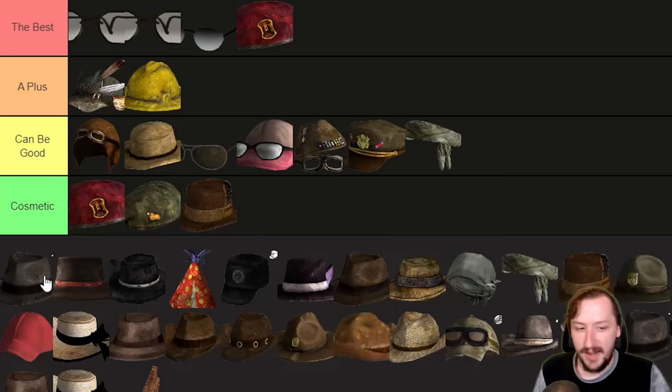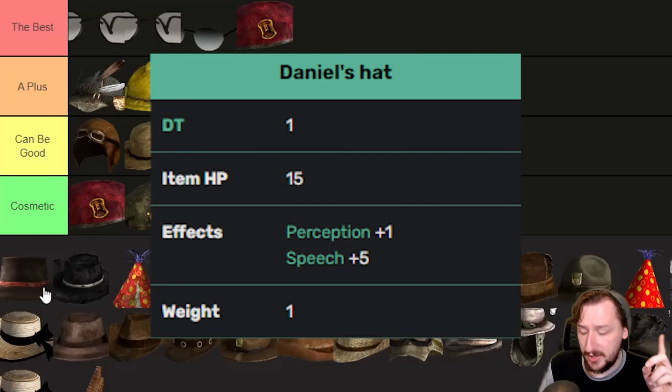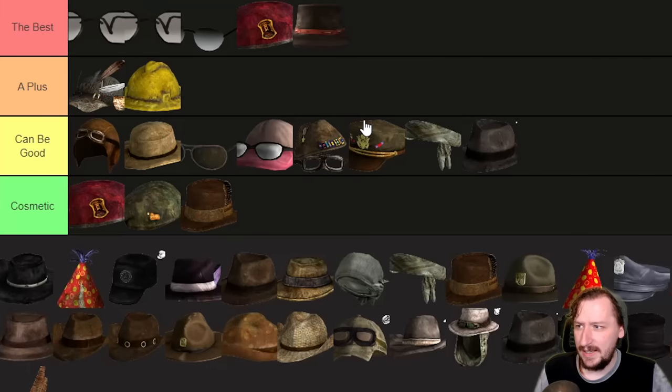Then we have the Dapper Gambler Hat — plus one perception, same things as all these other ones, no defense, one weight. Then we've got Daniel's Hat, which is a little bit of an interesting one. This one weighs one, protects for one, and gives you plus one perception and plus five speech. Plus five speech is really good — you can throw this on with the Naughty Nightwear and have another five points to speech for plus fifteen total. Speech is the most common skill check you're going to go through, so I would put Daniel's up into the best.